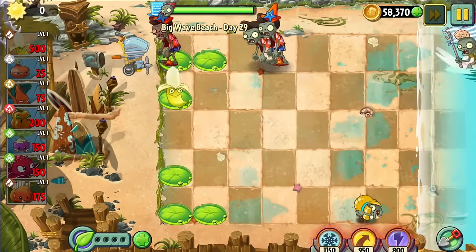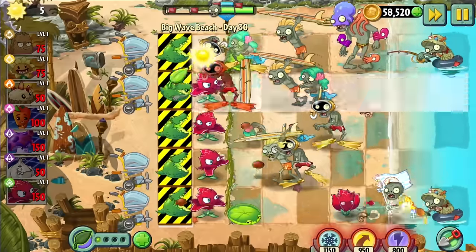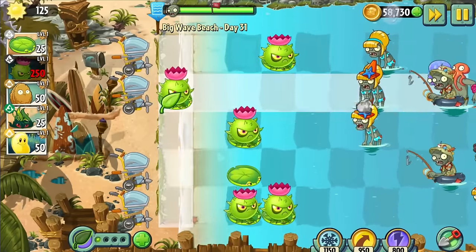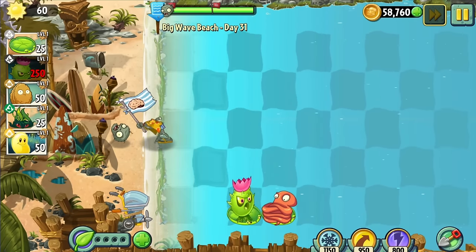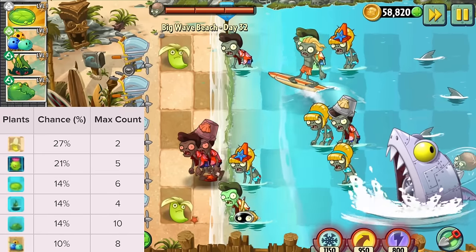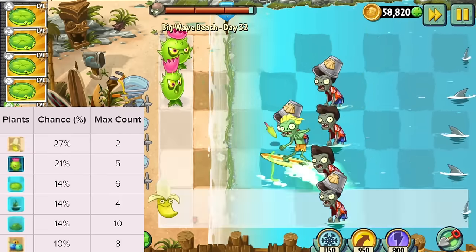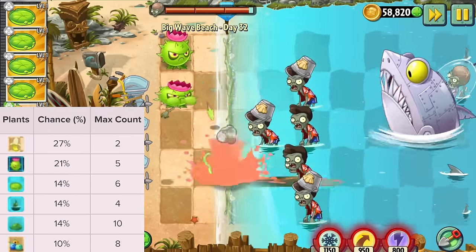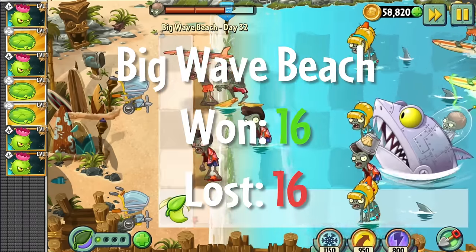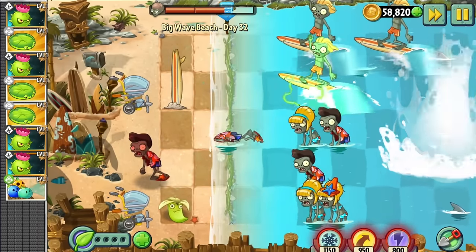Day 29 was possible with just a few banana launches. Thank god the gargantua at the end spawned in the one lane with a lawnmower left. Day 30 was impossible — I'll just show you the clip. Day 31 ended up being absolutely possible — a massive turnaround for the last level, albeit with just one Homing Thistle left by the end. Day 32 was a Zomboss battle where the conveyor belt gives plants at low percentages and low maximums, making the level impossible no matter which plant I choose. Overall, 16 out of 32 levels in Big Wave Beach were possible — exactly half. This is known to be the hardest world in the game, and I beat half of it with just one seed slot and no infinites or lily pads.